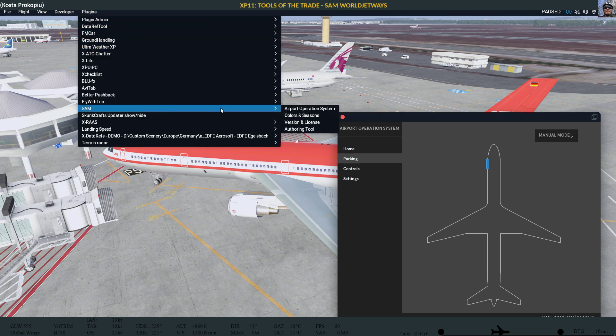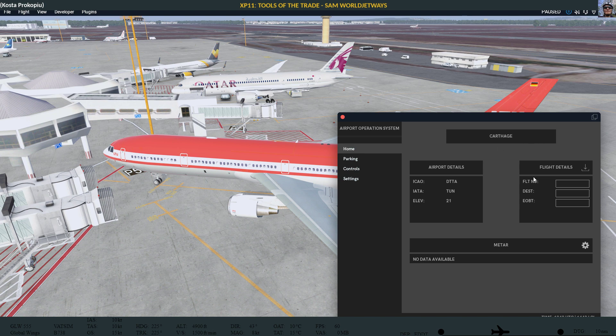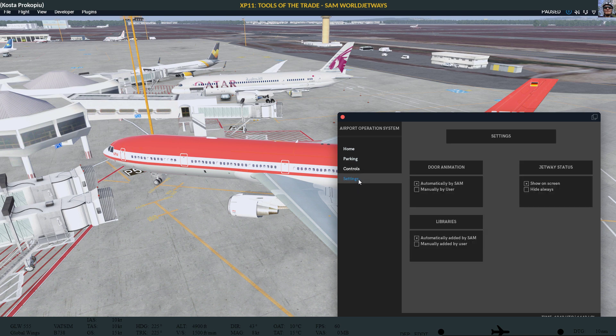SAM is a plugin. You can go to the menu and call up the airport operation system, and you actually get this window here. In here you can provide flight details — I could pull a flight plan from various sources. I'm not sure what it does with it. You could also call up the METAR from some weather source, for example ActiveSky, if it were running. It's not running at the moment. For me, more interesting is the parking control, and here are the settings.